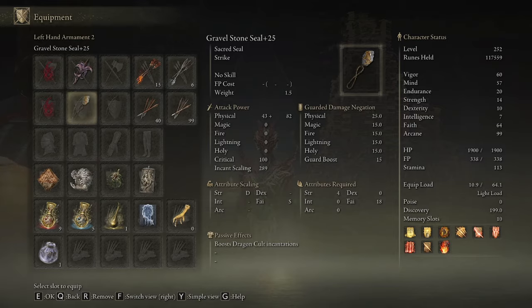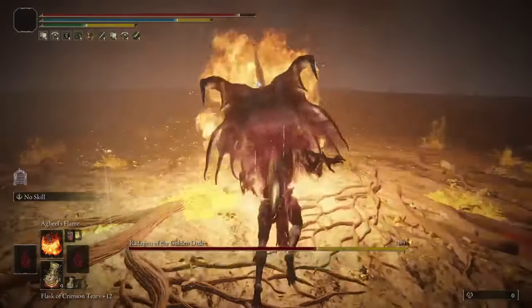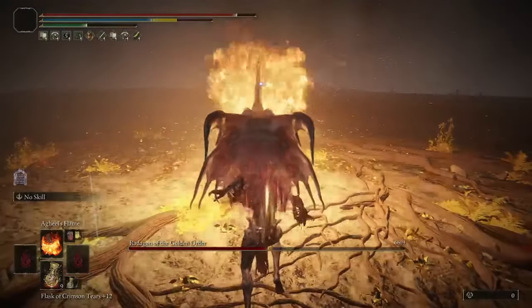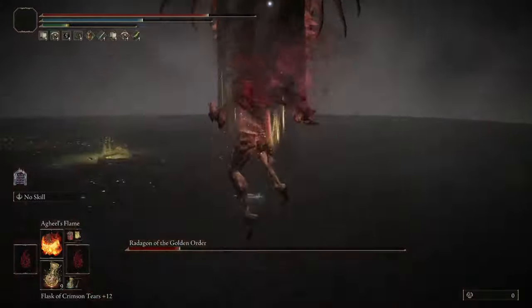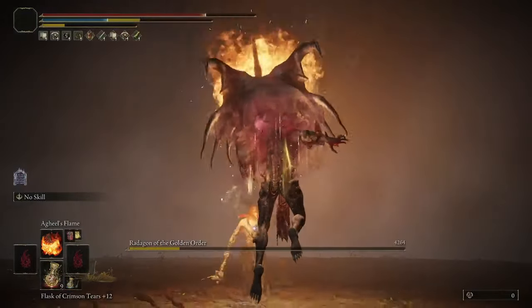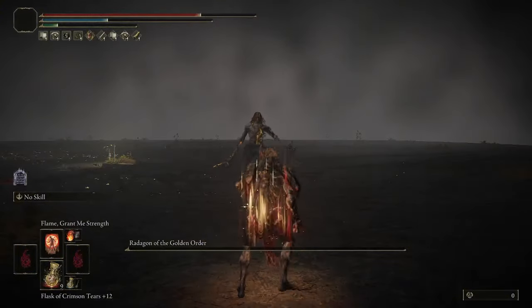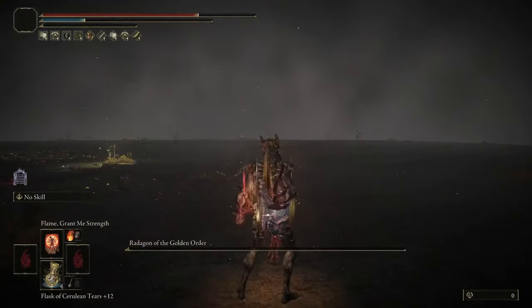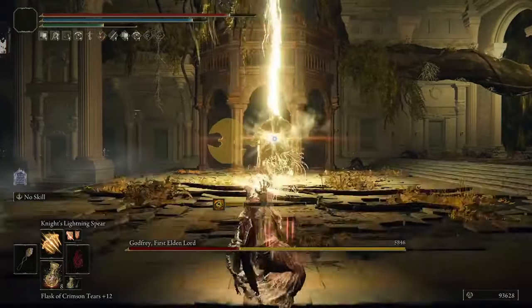My favorite thing about going Faith Arcane instead of Pure Faith is that we can switch between Dragon Cult and Dragon Communion builds at will on the exact same stats. You just need to switch around your Talismans, your second-hand Seal, and the Wondrous Physick, as well as switch from the Priestess Heart to the Rock Heart, but you wouldn't need to respec your stats at all. So if you like both Dragon Cult and Dragon Communion builds, this is very convenient.